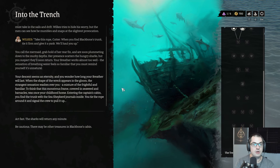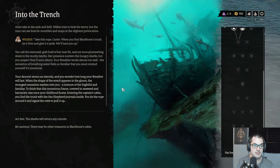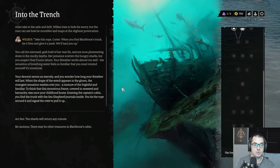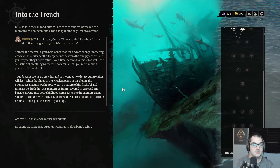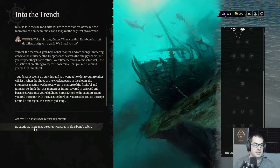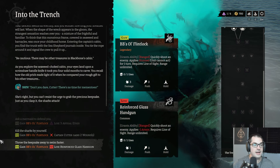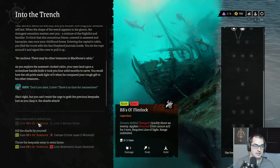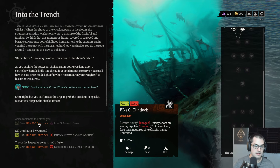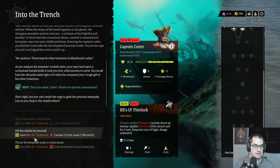Your descent seems an eternity. When the shape of the wreck appears in the gloom, a mixture of the frightful and familiar washes over you — to think that this monstrous frame covered in seaweed and barnacles was once your childhood home. Entering the captain's cabin, you find the trunk with the sea shepherd journals inside. Be cautious — there may be other treasures in Blackbone's cabin. Your eyes land upon a scrimshaw handle knife. I can't lose Abyssal Aether. BB's old flintlock — three damage, apply stun. I want this. Two wounds is a lot to ask, but let's trade the handgun for the better handgun.